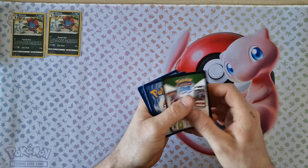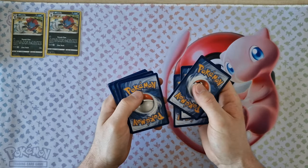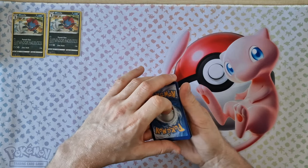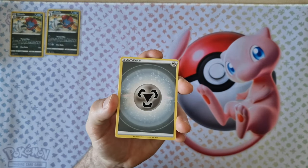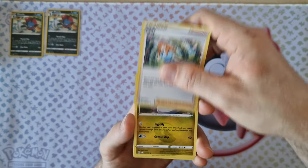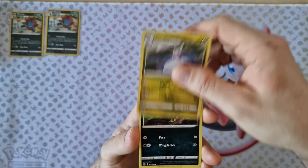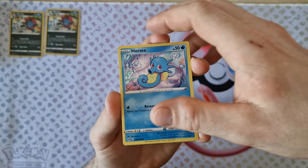We don't remember how the card trick works here — probably four, yes it's four. You can start: Energy, Trainer, Trainer again, Lady, Sligo, Marcrown, Orc — nice.